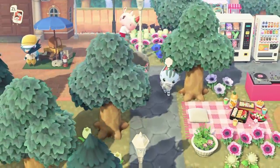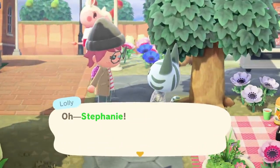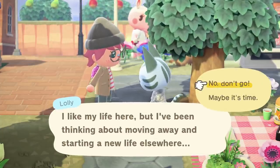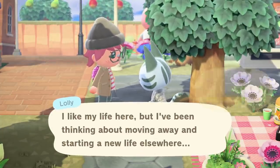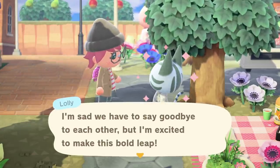Lolly has a thought bubble, and now we can go ahead and give her the all clear to move out. So she's going to be in boxes tomorrow, and then the day after that you'll have your open plot. And I'm going to show you what that looks like now while I go over a couple of notes.